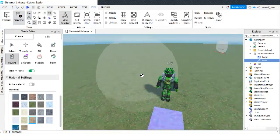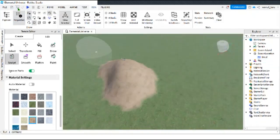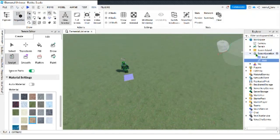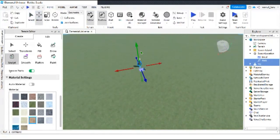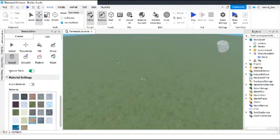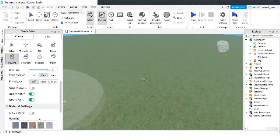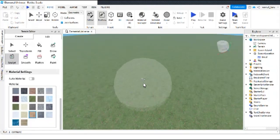Yes! So let's make this spawn area. Let's take all these assets and just put them underground. Okay, now it's underground — let's sculpt sandstone.